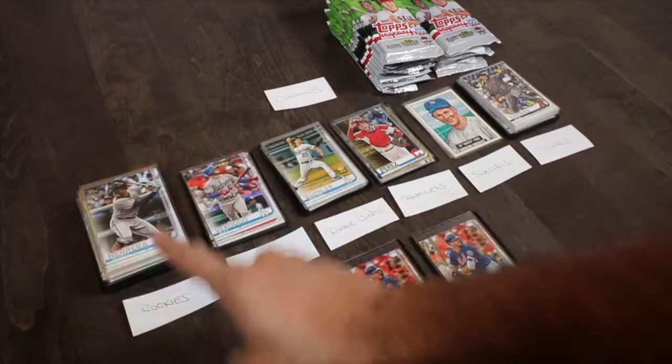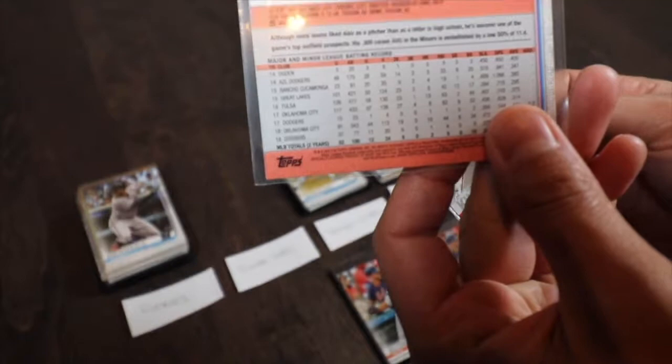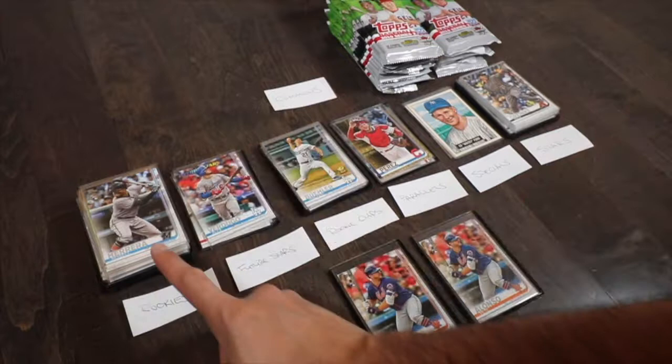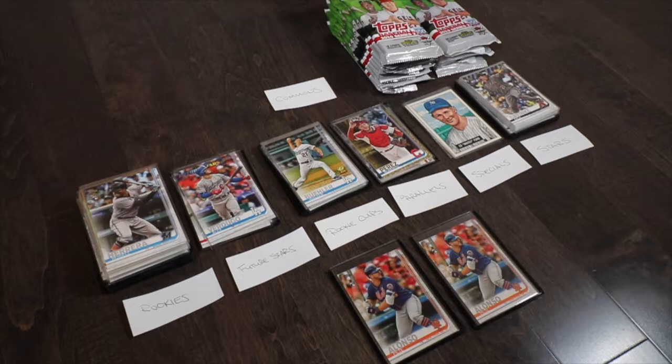Pile two is your Future Stars — Topps indicates them as such with that Future Stars logo. Scott Kingery, Victor Robles, Clint Frazier — typically your second-year guys branded with that logo. I keep them separate because if a guy goes off, your second-year card will also get some value, some kind of bump — like if they become the Mike Trout or Bryce Harper.